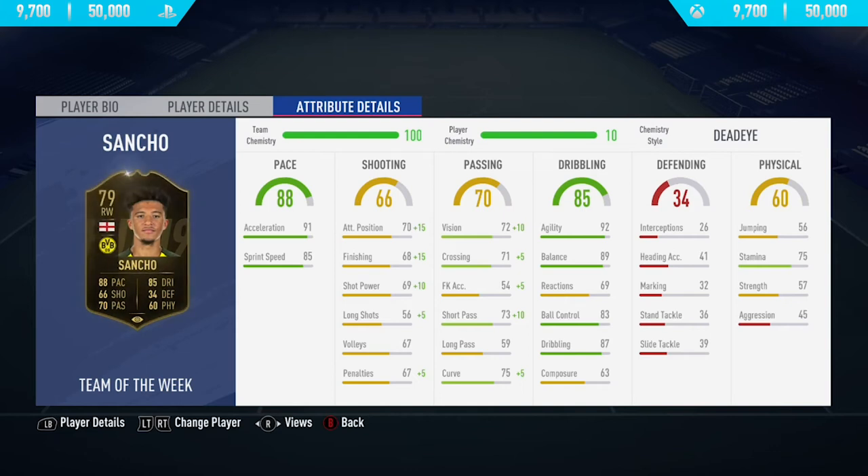So anyway, in today's player review, I'm going to be reviewing 79-rated Jadon Sancho. This guy is absolutely killing it in the Bundesliga at the moment. I think he's got the most assists in the whole of Europe, and he's got the five-star skill moves, and he is actually English playing in a foreign league, which is very rare on FIFA.